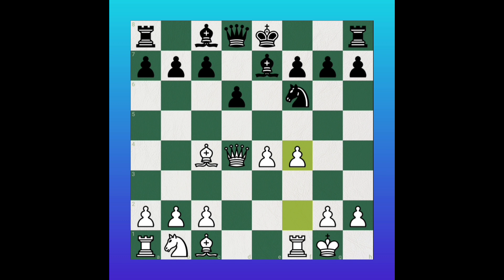Then black will play pawn to b6. He wants to do a discovered attack with pawn to d5. After white saves the bishop, black's plan is to attack the queen with bishop to c4 or c5, attacking the king and queen like that.